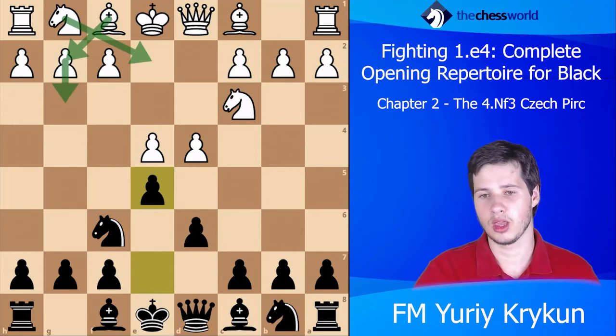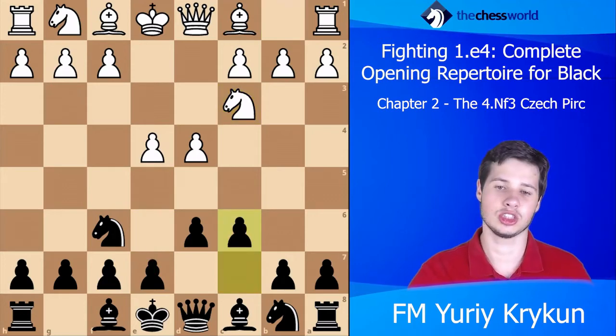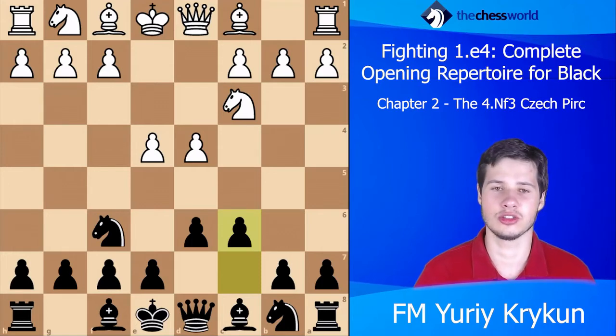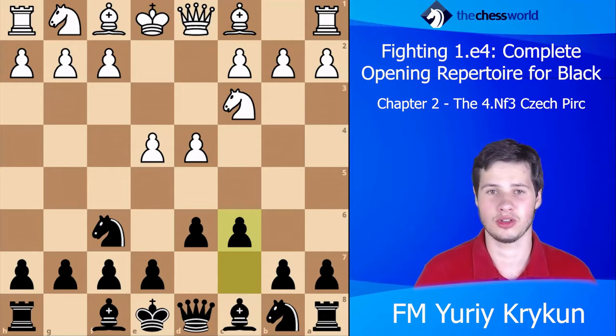White is the one choosing the type of game. The move c6 has its own disadvantages and we'll talk about specifics — I'm not trying to present it as the best opening that wins by force, of course not.